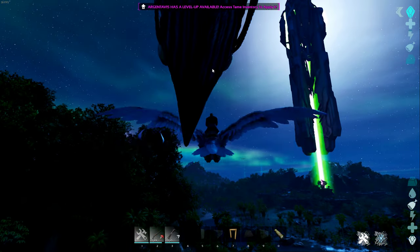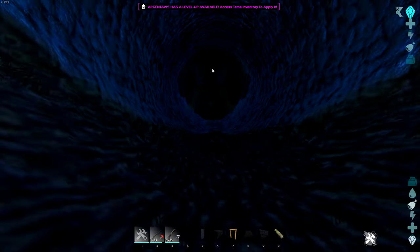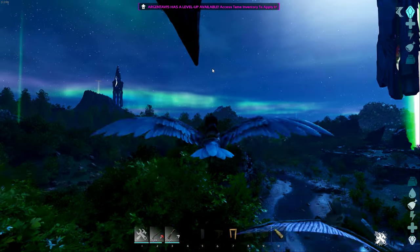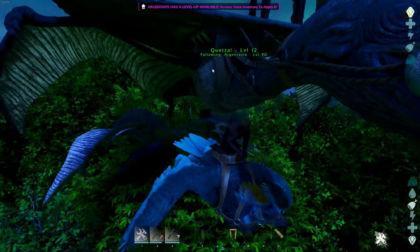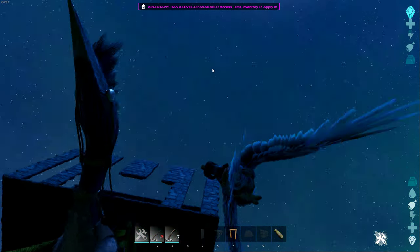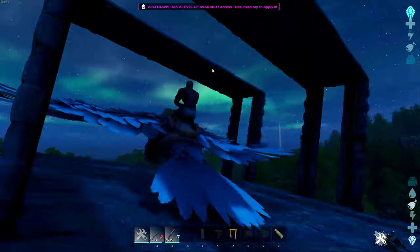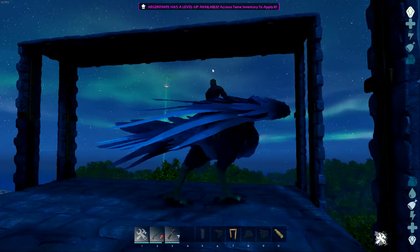Alright guys, I am back. I had to spawn a Quetzal in because I couldn't find the other one. If you're having problems because you have a low-level Quetzal and you can't get enough stamina on it to follow one of these around or to bring your tamed Quetzal from your base out, have it follow an Argy with decent stamina. Then just land your Argy, change its follow distance, and whistle it to stop follow.